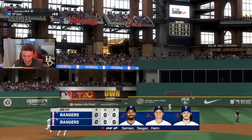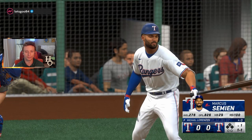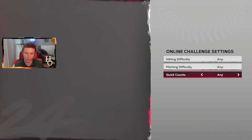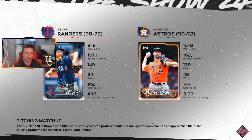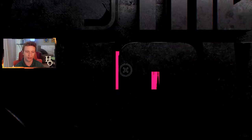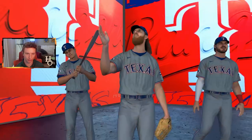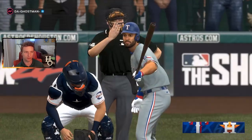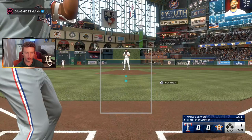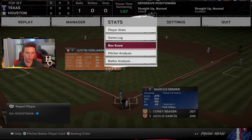Sorry for the echo and audio issues — I didn't have my headphones plugged in but now they are. It looks like the opponent quit. Let's turn quick counts off. We're now facing the Astros — a rematch of the ALCS last year — and we are away at Houston facing Justin Verlander. It doesn't show the opponent's Online Rated record the same way it does in Diamond Dynasty.